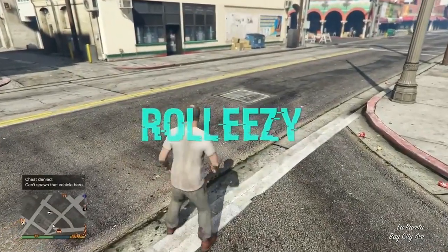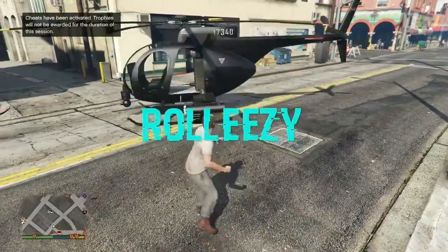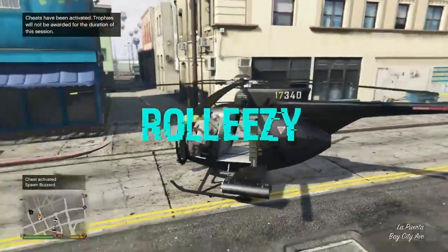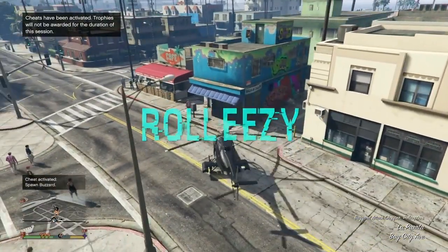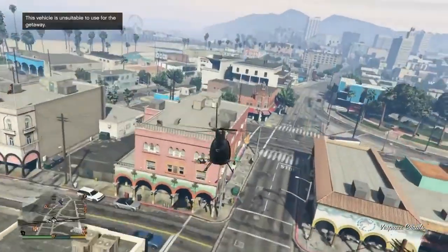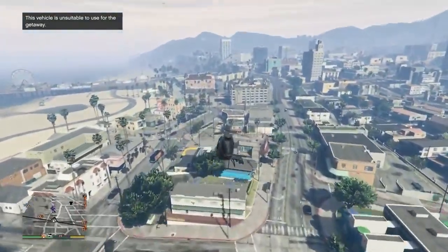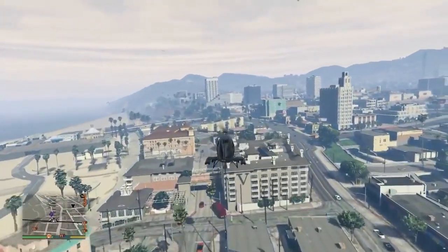Yo, what's going on guys — my name is Roleazy and welcome back to the channel. Today I have for you a dope modded outfits tutorial. We finally have a save method for the Director Mode glitch. Now these aren't just regular modded outfits — these are the kind you can only get on modded accounts. You've got logos on top of most of the clothing, logos on joggers, blue, white, all different color joggers that you can possibly get.